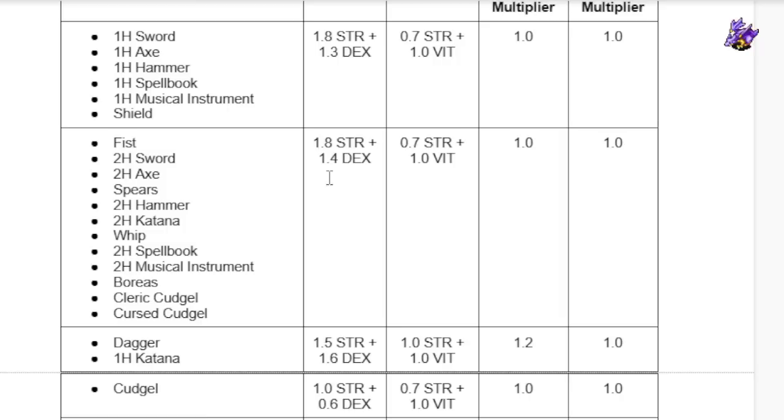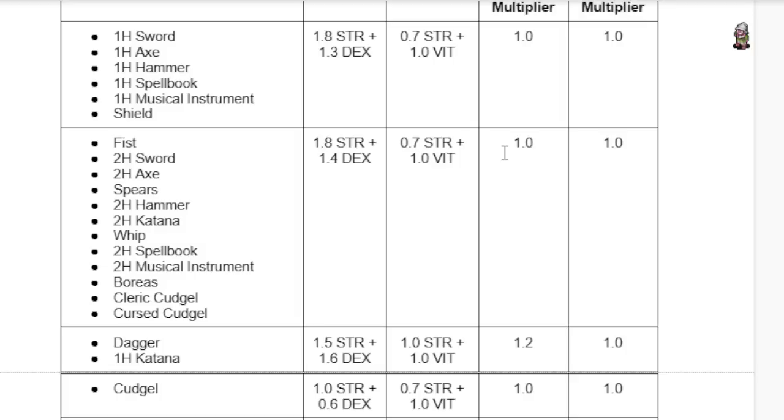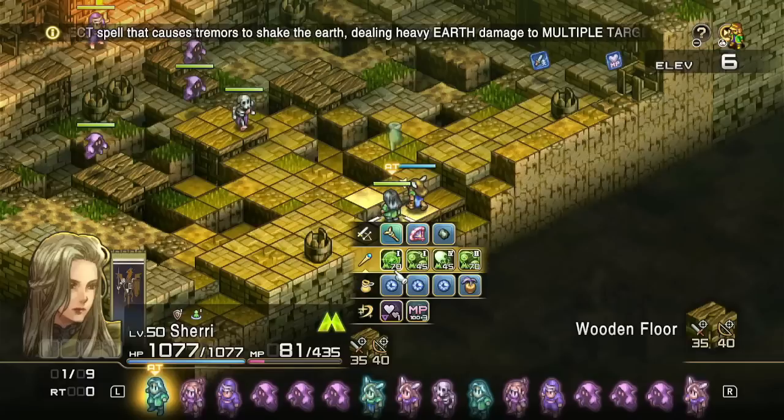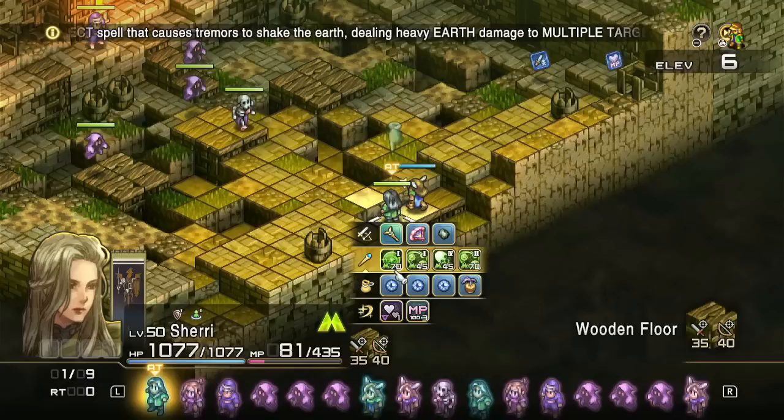If you find a way past that defense, your damage goes insane — but if you just plank against a wall, you're gonna have a bad time. This breaks down all the different weapon types. Apparently the Boreas has its own section for whatever reason — all other one-handed axes are 1.8 strength, 1.3 dex. The Boreas gets an extra 0.1 dex. That's weirdly specific, but Mitsuno game's gonna Mitsuno game. Shields scale the same way as swords, axes, hammers, spell books, and musical instruments.